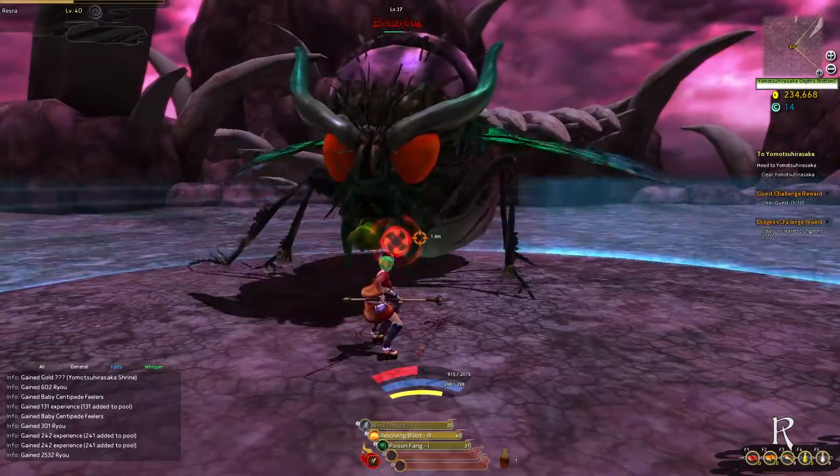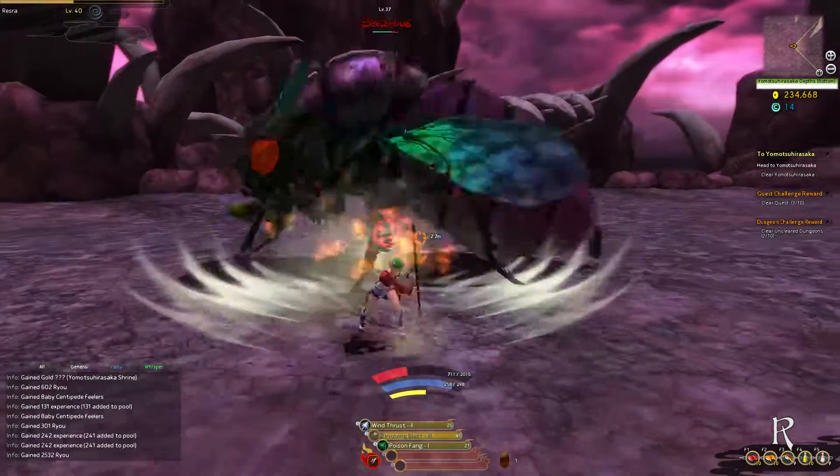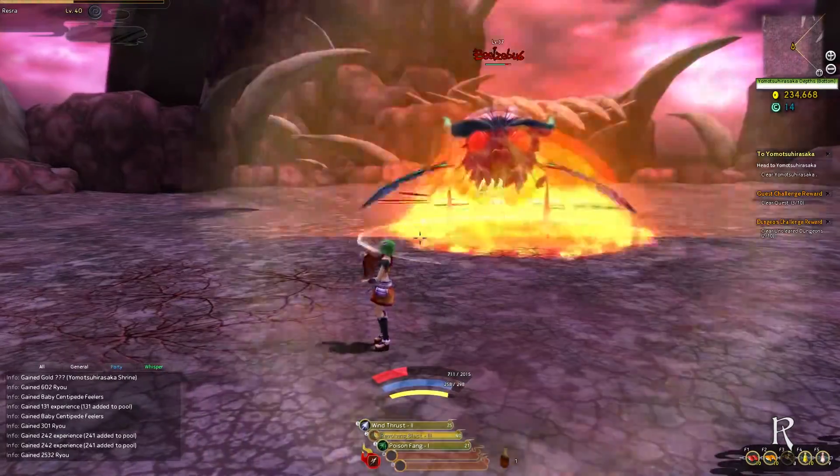His third attack is his Missile. He will shoot homing poison flies at you, which can be difficult to avoid because of its speed.